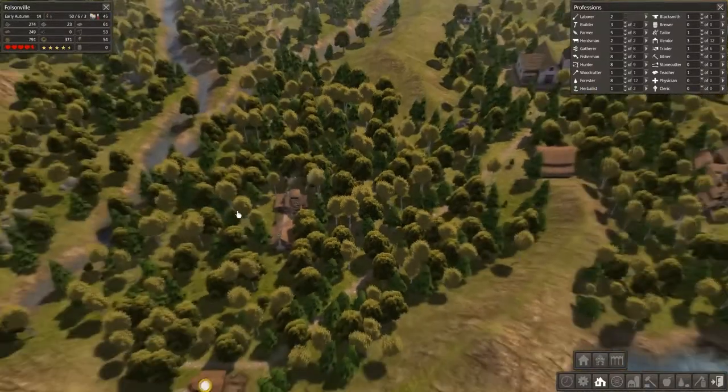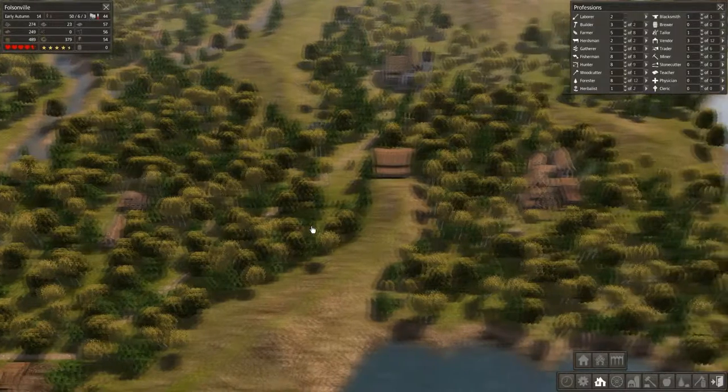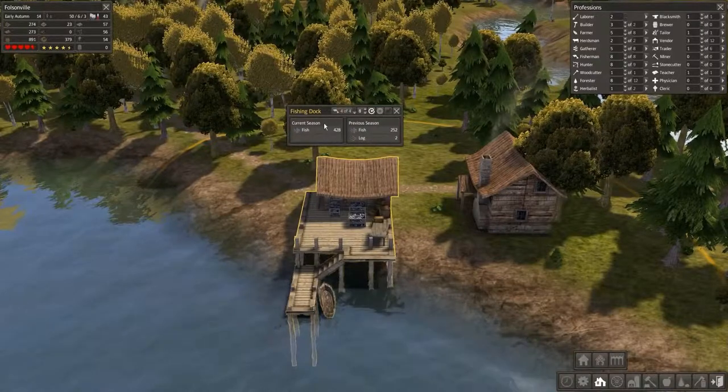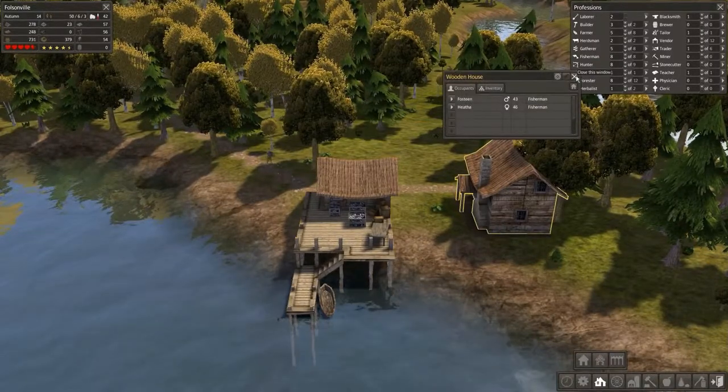Even though it might increase population slightly, our food is fluctuating but coming back a little. Our fishing dock is producing much better this year than last year, and I'm excited about that. Of course, we have two fishermen living right next door, which is good news.